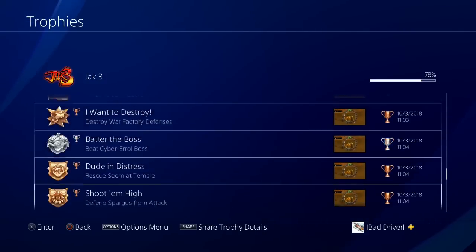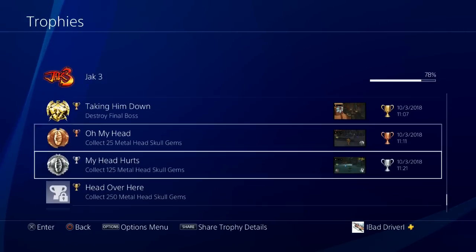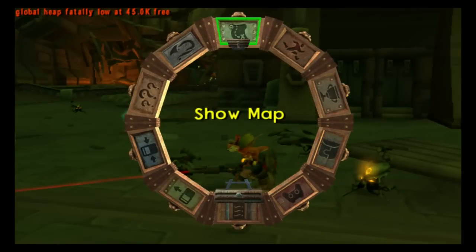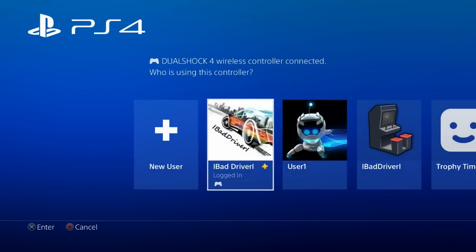After receiving the trophy for the 125 gems, we are able to use the second controller trick. Activate your second controller, sign in with any account you want, and press L3 plus X on your second controller and the trophy should pop.